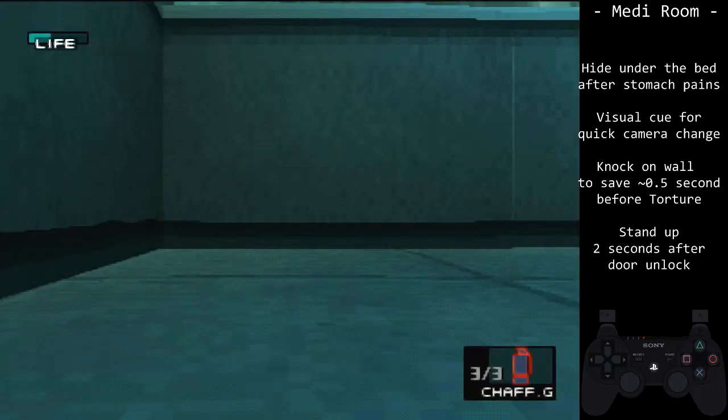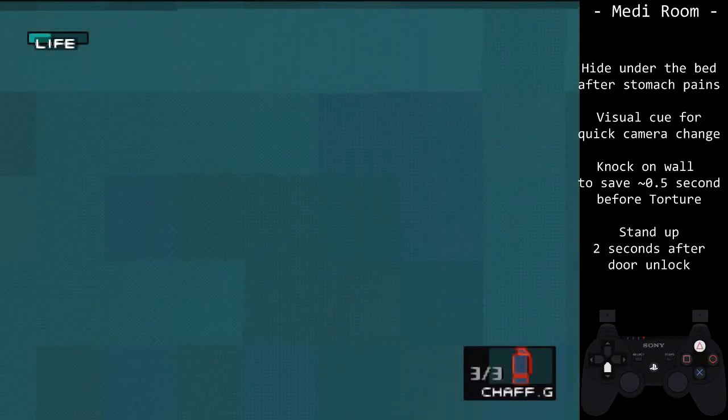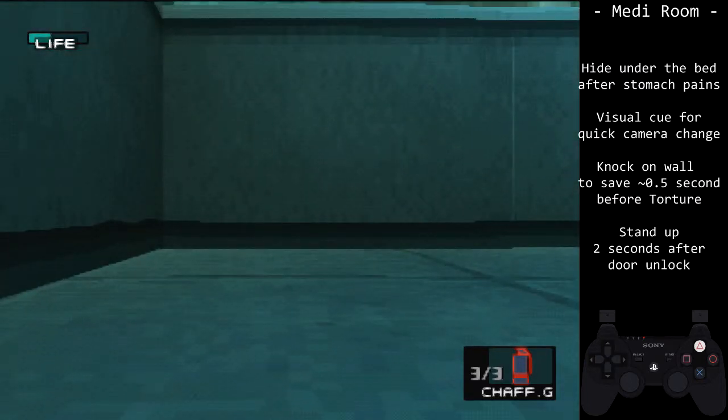When Johnny returns from the bathroom, he will think Snake disappeared, but then we will reveal ourselves. This saves over 40 seconds, as normally Johnny would fall asleep. This trick was found by 2XS Game Reap.